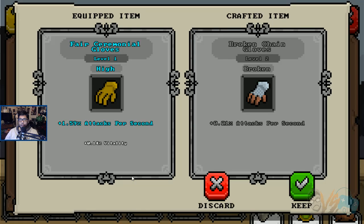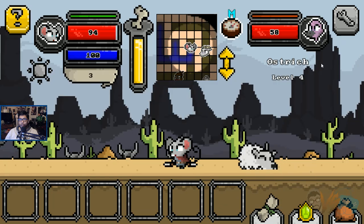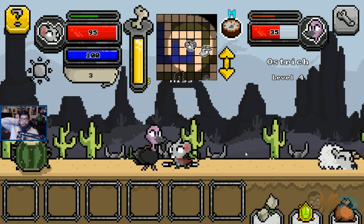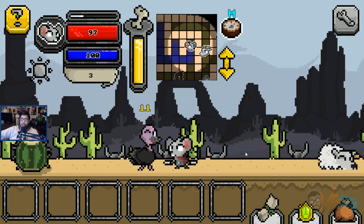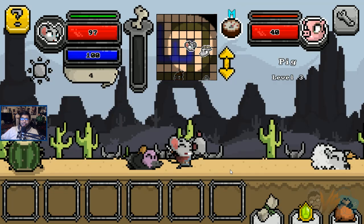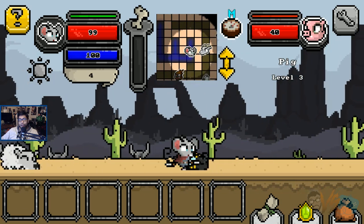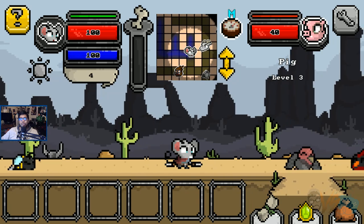Let's make another one. Ew, this thing sucks — this thing is garbage broken. I made a broken one. That sucks. It's all about accuracy. I leveled up — more speed, more attack speed. I'm down. I want to see how crazy fast I can get if we go on a pure dex build.